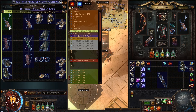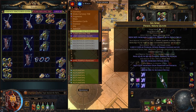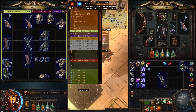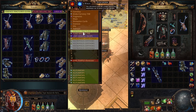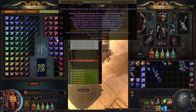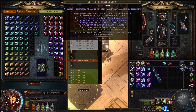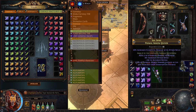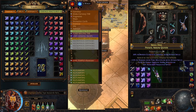Keep in mind that bow fires and additional arrow is a suffix. For quivers to be expensive, always apply essence of scorn. If you don't have money for deafening, use shrieking essence of scorn — never use screaming, only shrieking or deafening. If the quiver base is expensive, use deafening. This will guarantee critical strike multiplier on every roll.